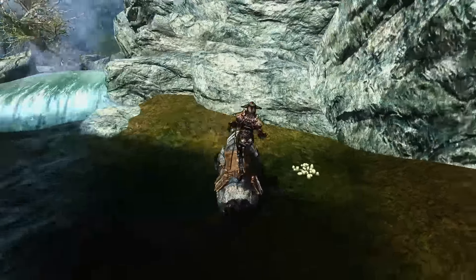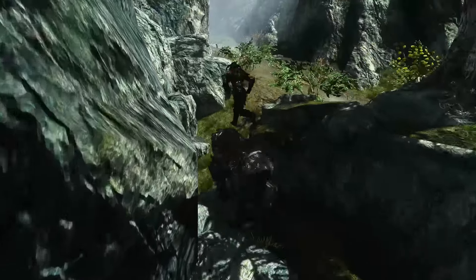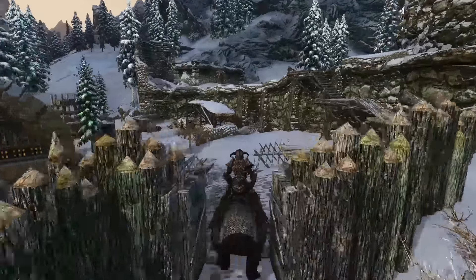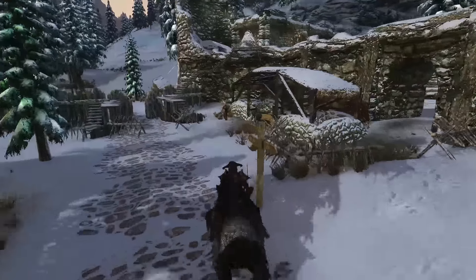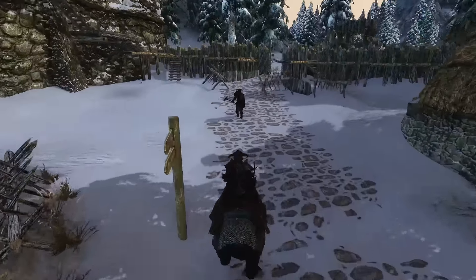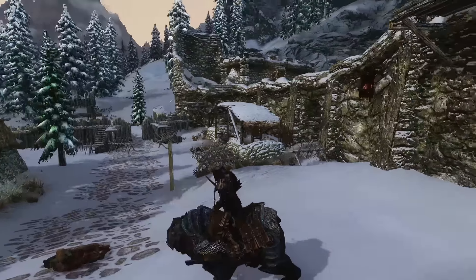You're going to have the Ordinator Perk Overhaul. The skills you'll be using are Heavy Armour, One-Handed, and Smithing, all of which will have heavy perk investment. With One-Handed, you're going to want the entire tree that gives you all the powers for sprinting attacks and decapitation, and you're also going to want the entire sword tree and the entire dual wielding tree.